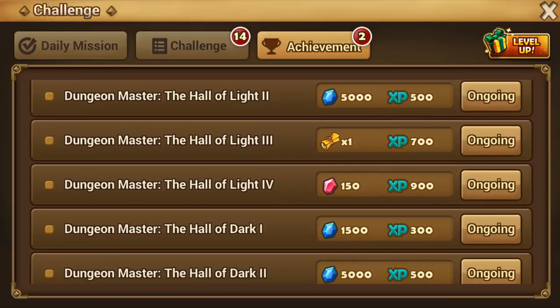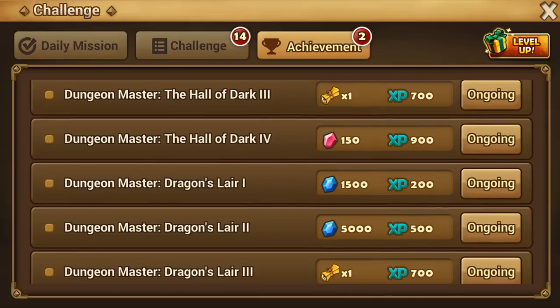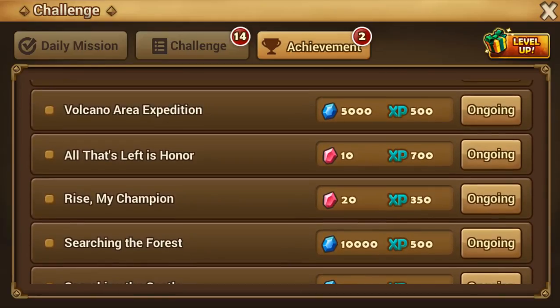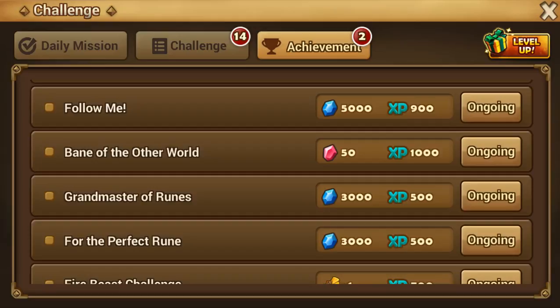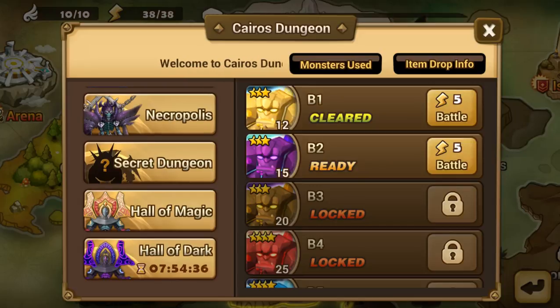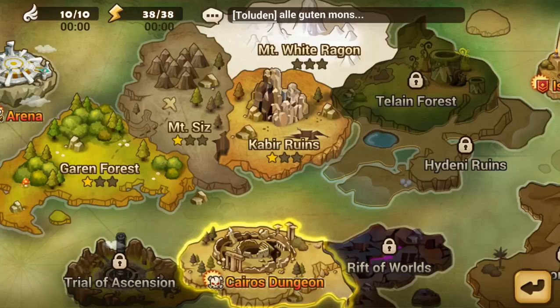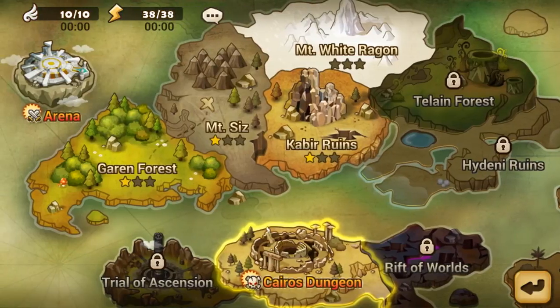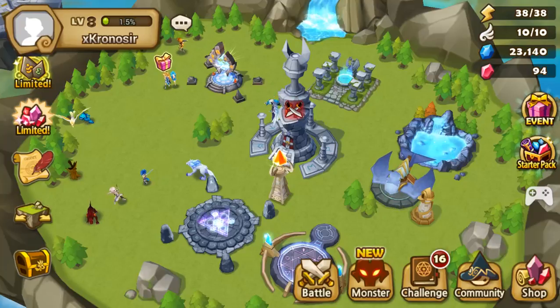Other than that, you can do scenarios on hell mode — there are 30 crystals per scenario cleared on hell mode. Your first priority should actually be clearing hell mode scenarios before the Halls of Essences, because for every hell scenario you clear you get 30 crystals. Then you move on to the Hall of Magic.